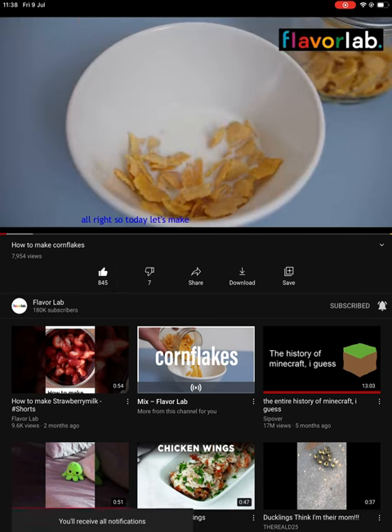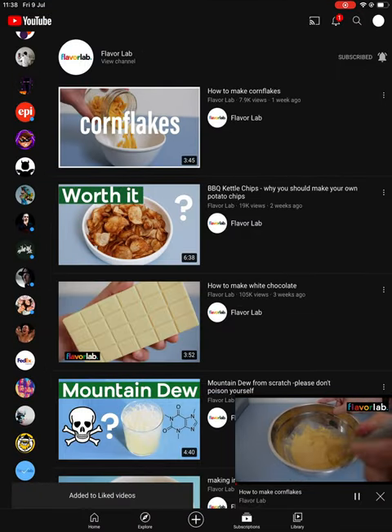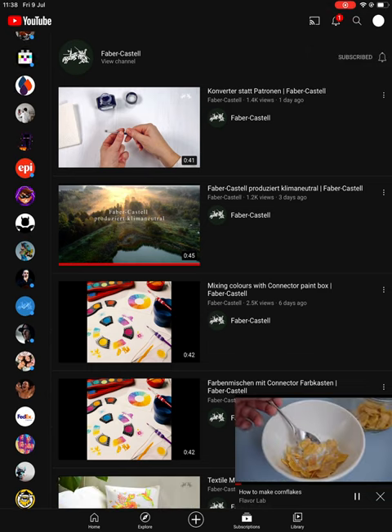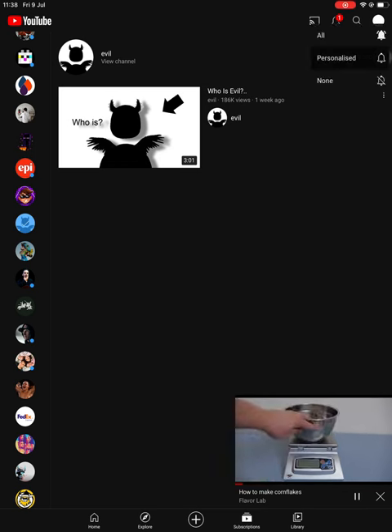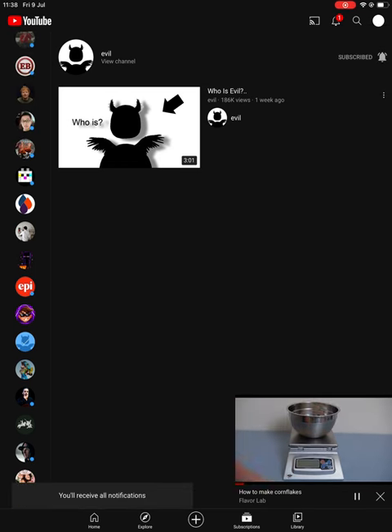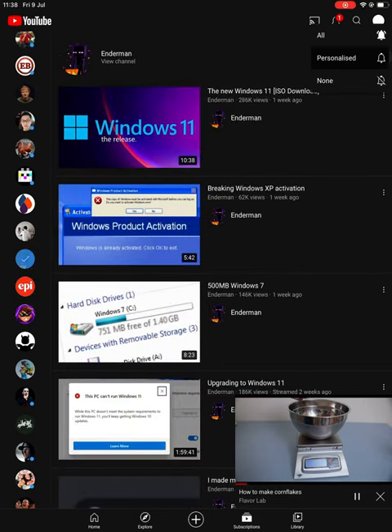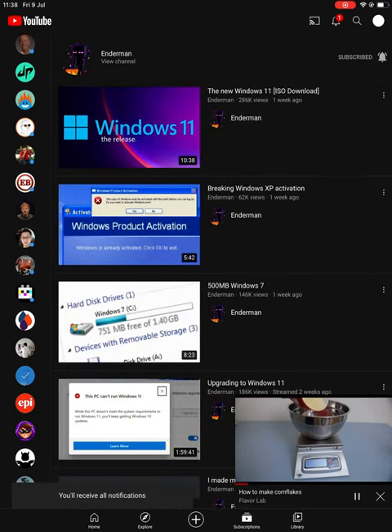Today let's make some corn flakes. It's surprisingly simple to make and really only requires a few ingredients. They're great! So let's get started. This recipe is essentially just a mixture of cornmeal and water with a few extras. I'm using about half a cup, or about 90 grams, of coarse ground cornmeal, but a fine ground should also work.